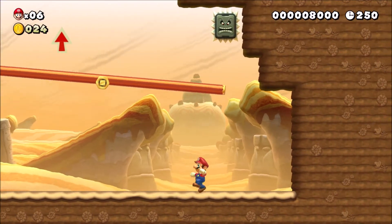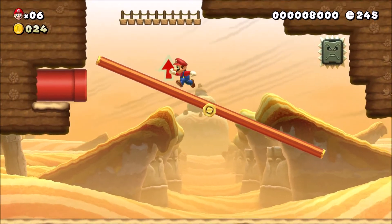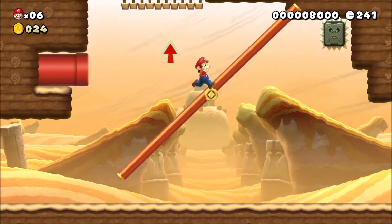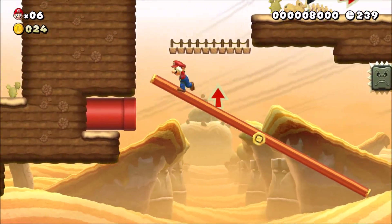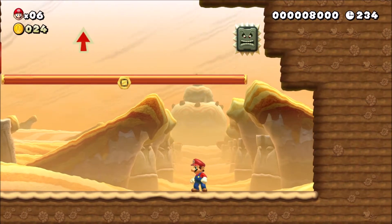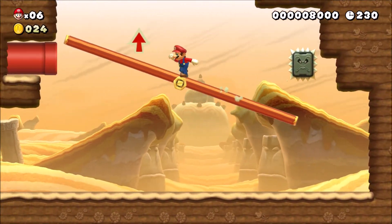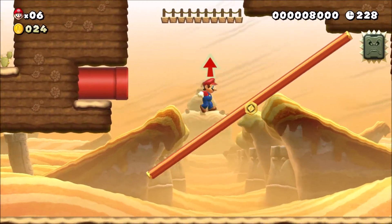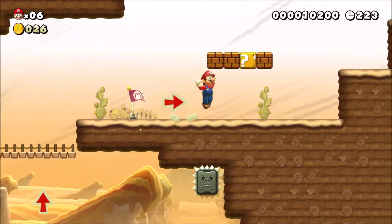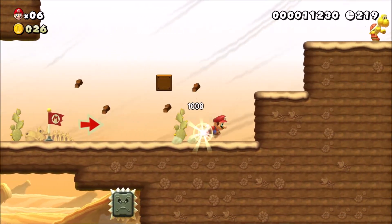That's kind of cool, I kind of like that mechanic. If I could get up there I'd like it more. There we go. Do you have anything for me, Red Pipe? Can I go in you? I'm just gonna ignore that — I'm sure there's something wonderful in there but I'll leave it alone. Coins! Checkpoint break, and we got another mushroom.